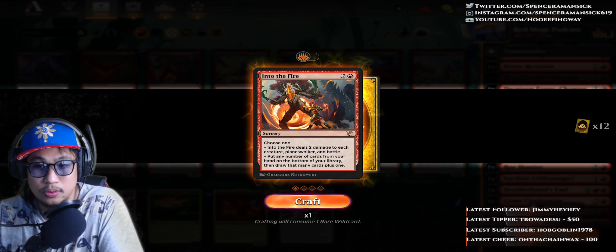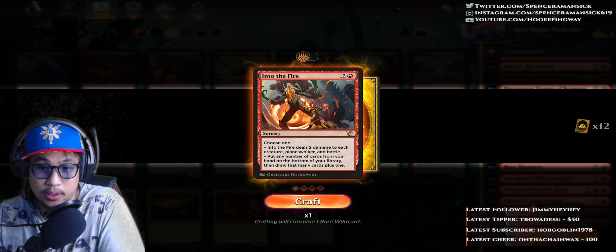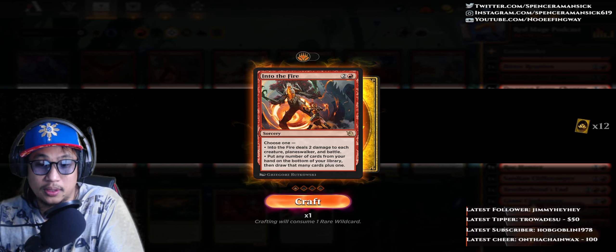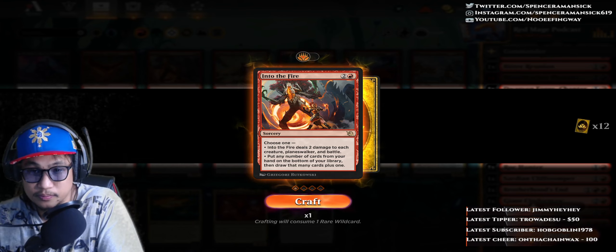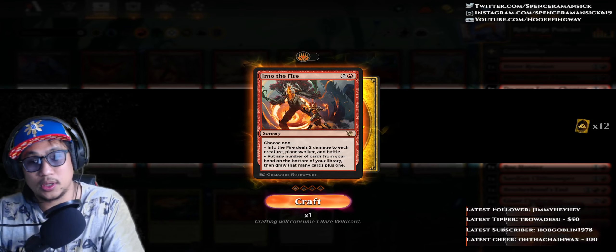Into the Fire. 3 mana — 2 and a Red. Sorcery, Rare. Choose 1. Bullet point one: Into the Fire deals 2 damage to each creature, Planeswalker, and Battle. Second bullet: put any number of cards from your hand on the bottom of your library, then draw that many cards plus 1. Very, very Sorcery of you.